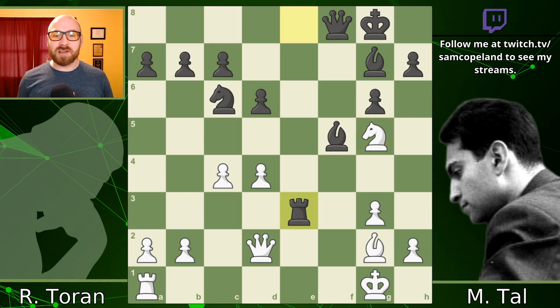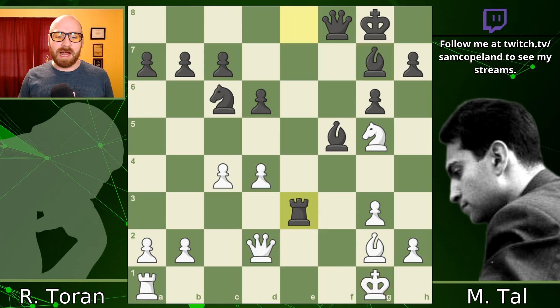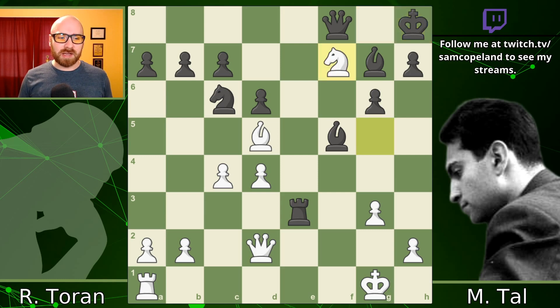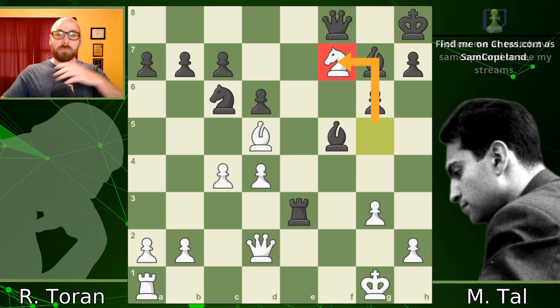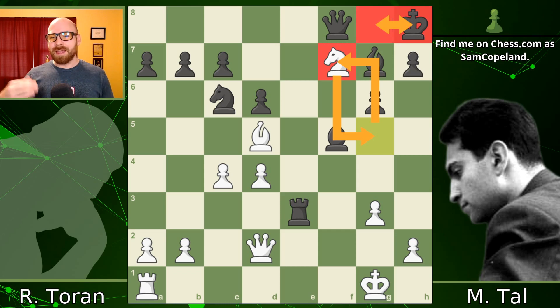What Tal plays is relatively simple — the nice move Rook takes E3. The simple point is that if Queen takes, Bishop takes D4 is a pin and the White Queen falls on E3. White anticipated that and responds with Bishop to D5 check, pushing Tal's King to H8, then Knight F7 check. It looks like a draw — Black's King goes back to G8, we check again with the Knight, the King shuffles back to H8, and we're just hopping the Knight back and forth. It's move 18 — a perfect Grandmaster draw.